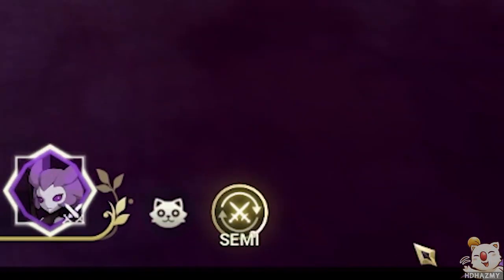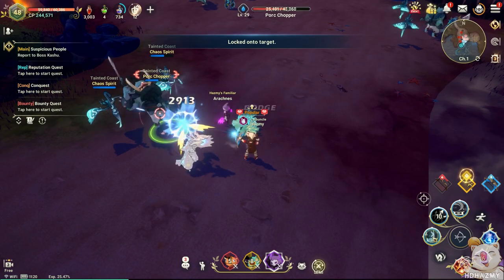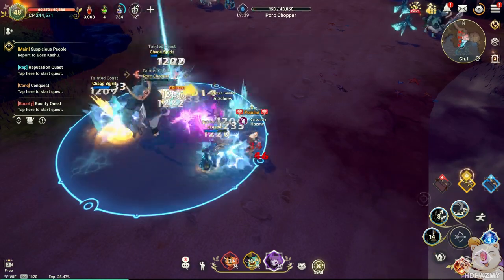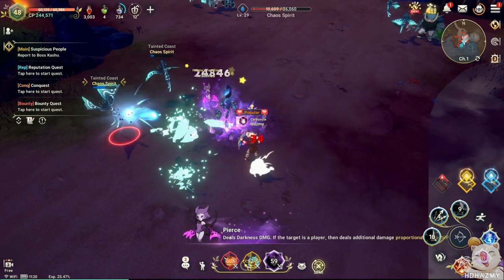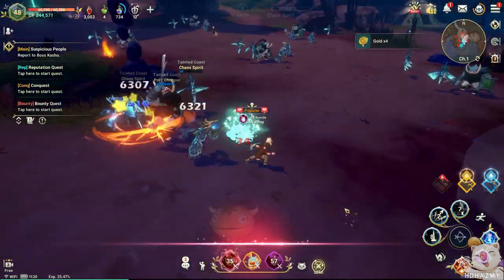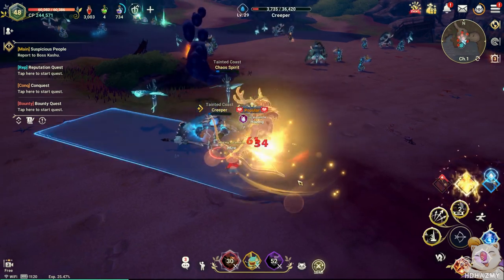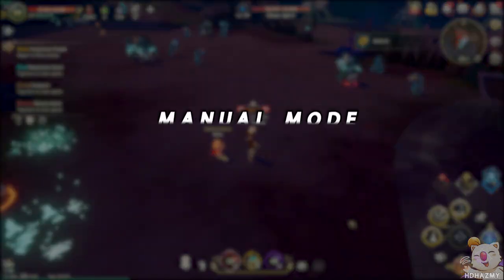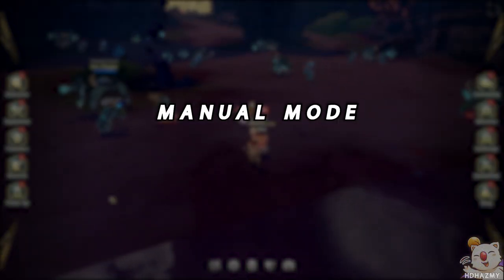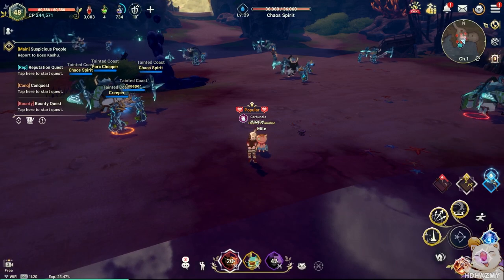First of all, the auto battle system has three modes: full automatic mode, semi-automatic mode, and manual mode. Full automatic mode will do its best to play according to all the auto battle options you have enabled and it can be really well optimized. Semi-automatic mode will only use auto attacks by itself and lets you control your abilities — a nice in-between if you don't want to press the auto attack button constantly. Manual mode is going to be the fully manual mode, though sadly by default it still functions almost like automatic.